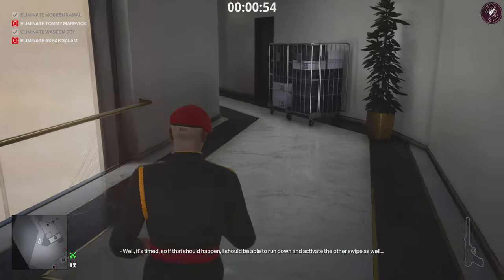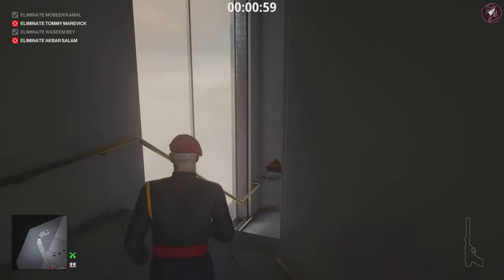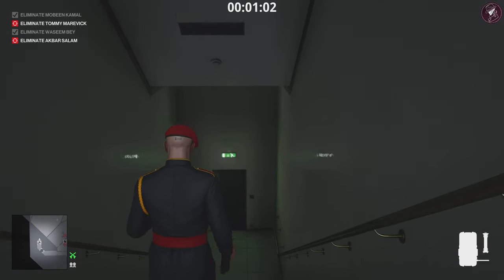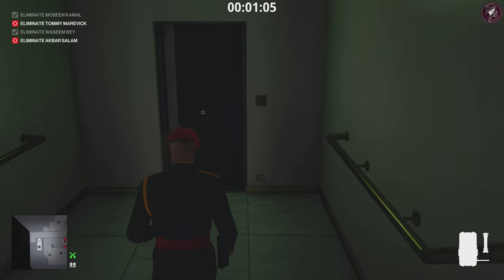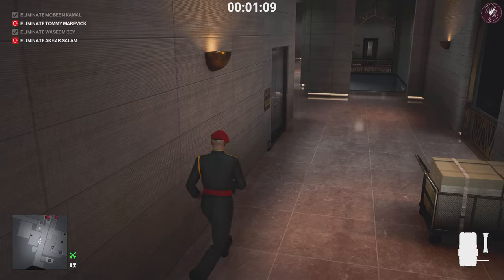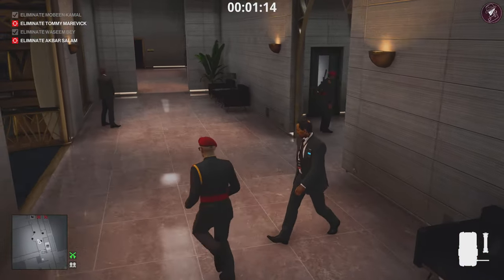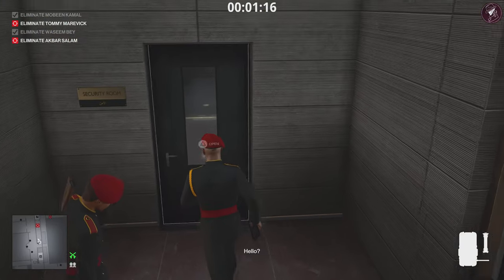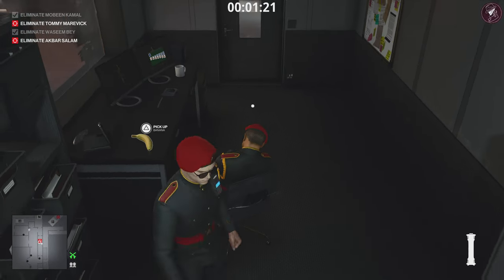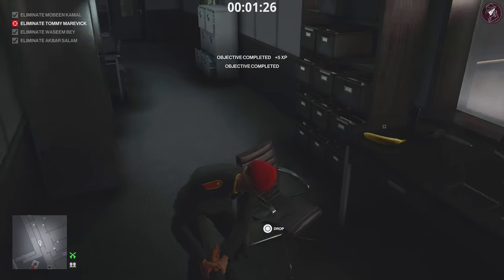Head downstairs. Our third target is in the security room — he's going to be having a little nap and we're going to give him a surprise with the breach charge. This is a silent explosive. Avoid the camera and the enforcer on your left, head into the security room and shut the door behind you. Place the breach charge on his back and detonate it. Quickly drag his body and put him in the nearby locker.